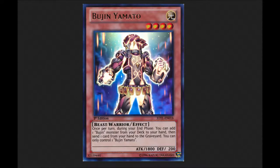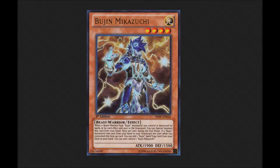This card works really well with Bujin Yamato. When Yamato sends like Turtle to the graveyard, Mikazuchi gets his effect and can grab something like Bujin Gear Regalia — one of their spell or trap cards.